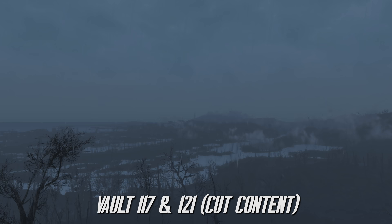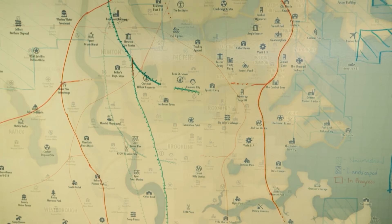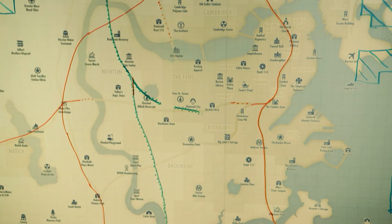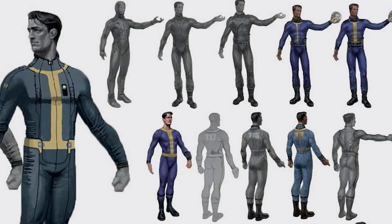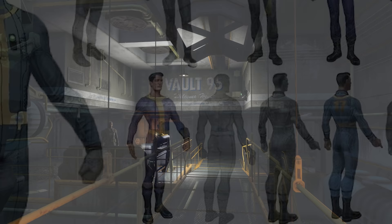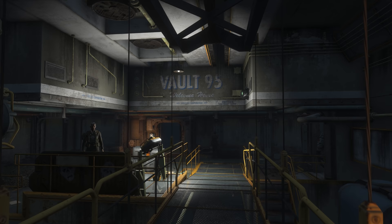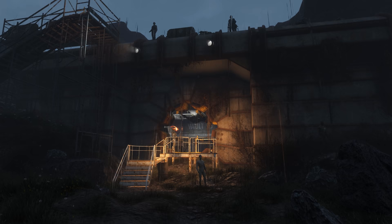Another couple of vaults that were mysteriously cut out of Fallout 4 were Vaults 117 and 121. These vaults were shown within a documentary named The History of Bethesda Game Studios, with a map of the Commonwealth displaying the marker for Vault 117 located north of Jamaica Plain, and Vault 121 located in the same spot as where Vault 95 now lies. Concept art was also released of the Vault 117 jumpsuit within the official Art of Fallout 4 book. Why these vaults were removed from the game is unknown, and why 121 was renamed as 95 seems odd, but like with Vault 113, they must have been planned out to have some importance to the story or side missions within the game. Sadly, they are vaults we will never probably get to see within Fallout 4.